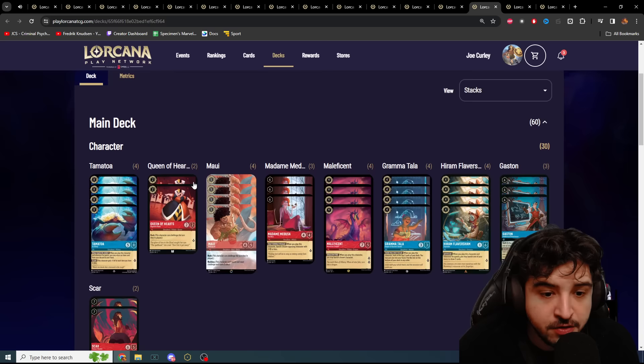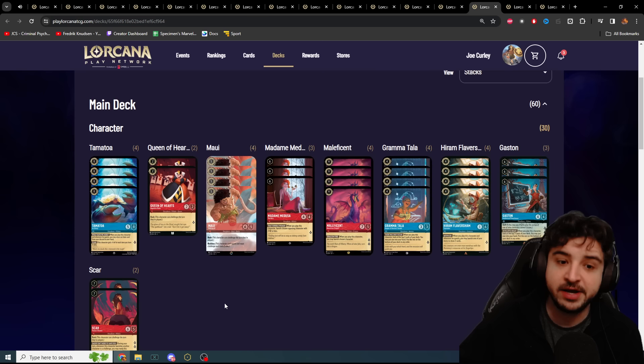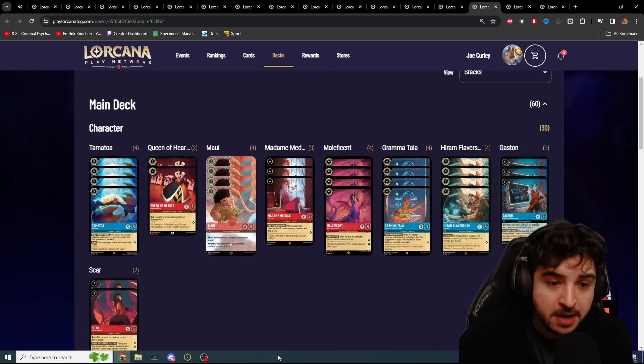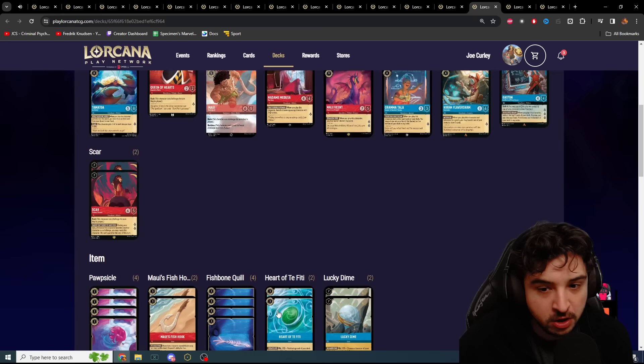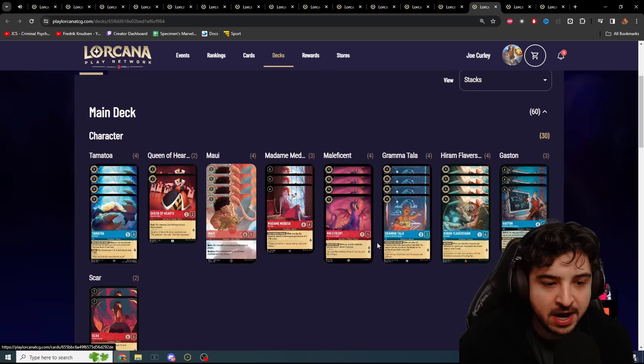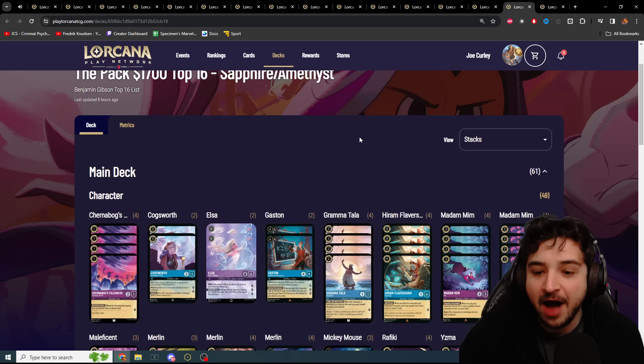Up next, another Ruby Sapphire deck with only two copies of Queen of Hearts — the kind of deck that's really going to struggle against aggro. In one of the games I lost as an aggro player against Ruby Sapphire, I played Ursula on turn two which was too slow — I needed to just go Flynn Rider or Cursed Merfolk on two for pure aggro. I went Ursula to discard their hand, saw they had two Queen of Hearts and a Maui, and it was pretty much over. This one also has two Lucky Dimes, two Heart of Te Fitis, four One Jump Aheads, four Be Prepareds, Muck Duck Mana — a really strong-looking deck.